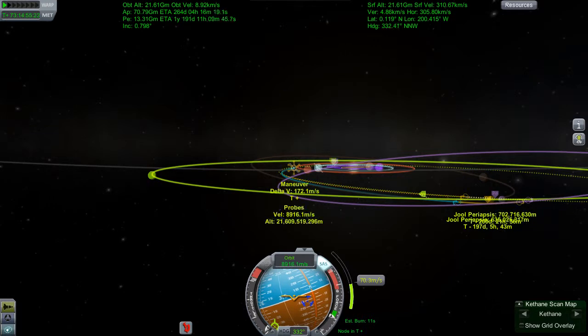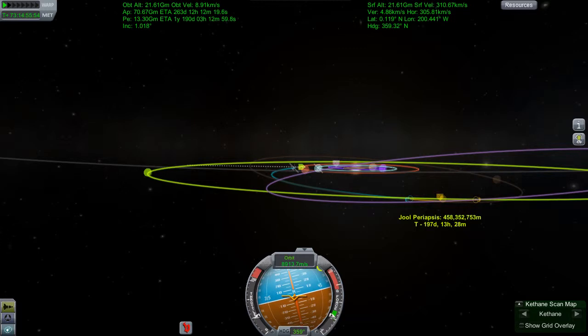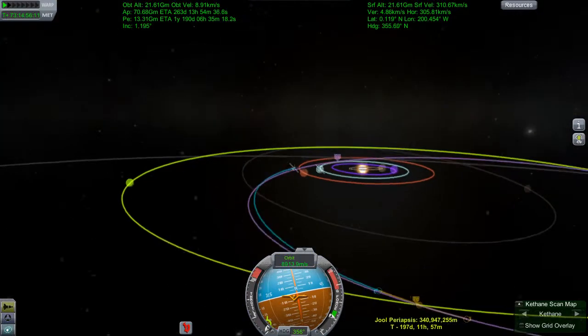So here I've had to turn the maneuver node off because all the text was overlaying on top of each other and I couldn't see. And I was like, yeah, I could do this by hand - of course I could do this by hand. I'm a seasoned pilot, I do these things all the time. So the numbers are starting to get quite small and I really wish I'd carried on with this burn, because I think I would have made it. But the thought occurred - what if these numbers aren't accurate? Am I going to plow straight into Jool itself? That would bring my mission to an end really quickly.